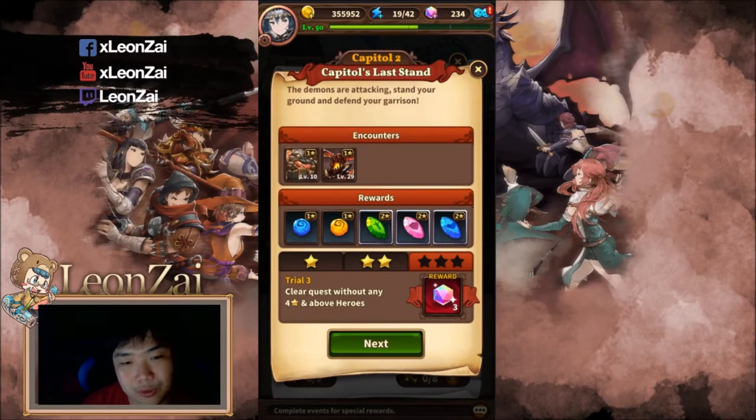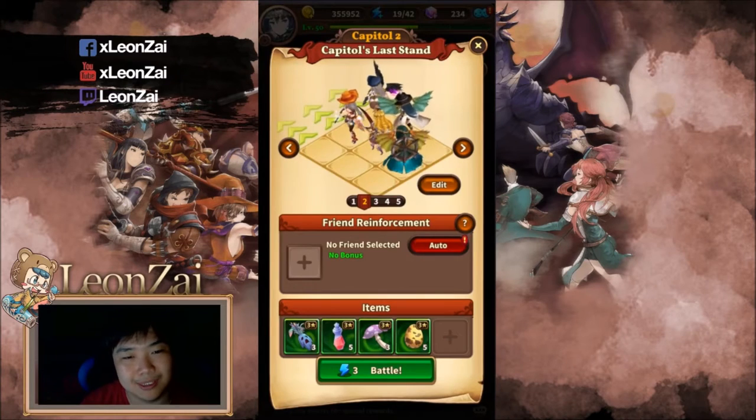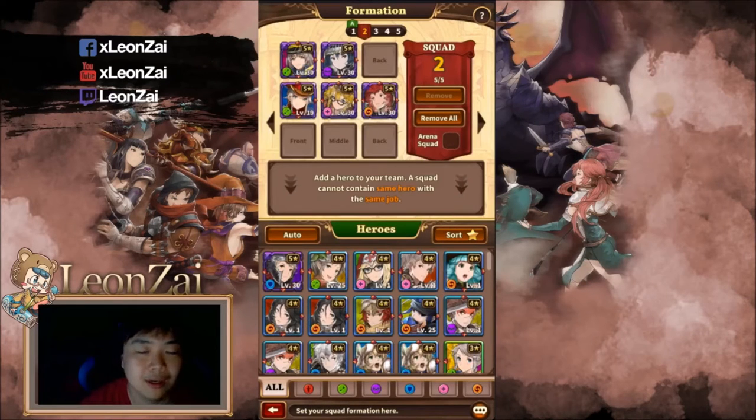I'm going to show you guys how I farm extremely easily the second stage, which is the heroic one. This is my team — I'm actually running two archers, and both of them are Sabella.